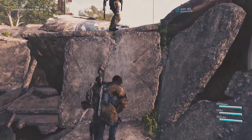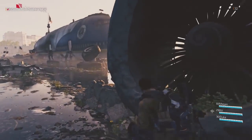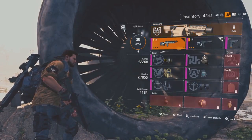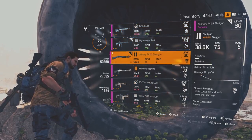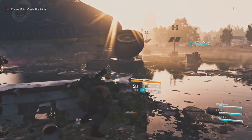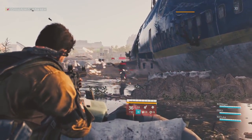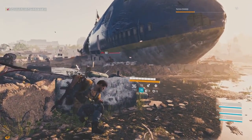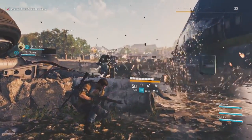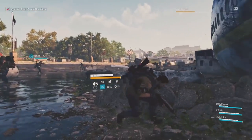That brings us to one of the biggest changes: attachments are no longer going to have random rolls and will not be open world loot. The weapon types include assault rifles, marksman rifles, submachine guns, shotguns, light machine guns, pistols, and rifles. This 'rifles' category is a new addition to the Division universe, probably due to weapons like the Urban MDR from Division 1, which was kind of between a marksman and assault rifle.